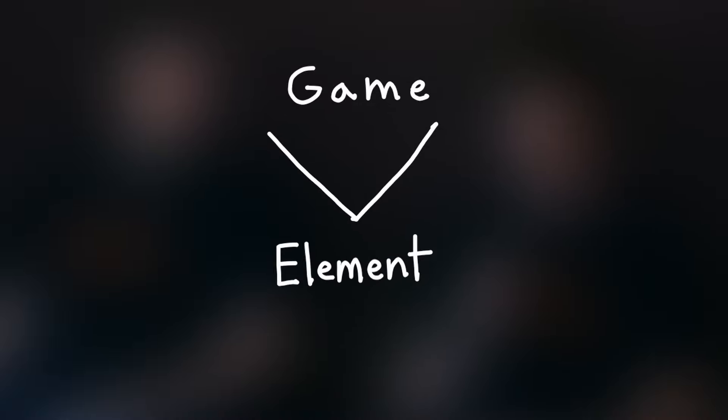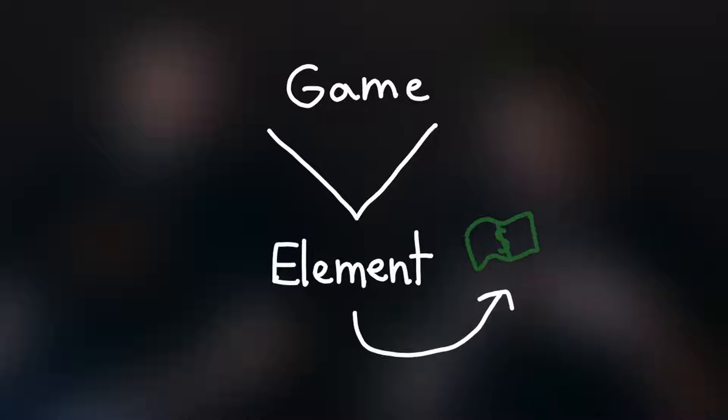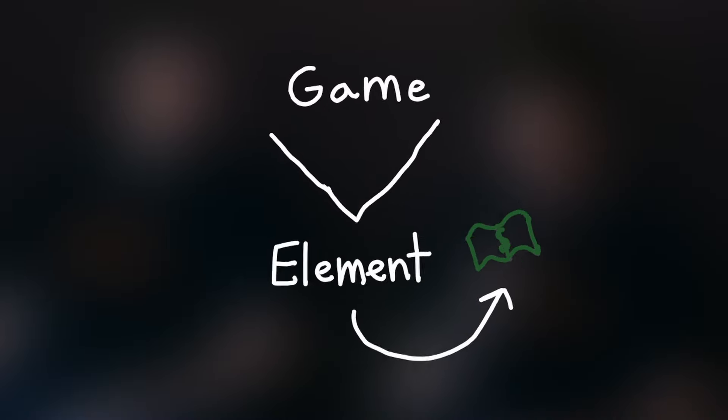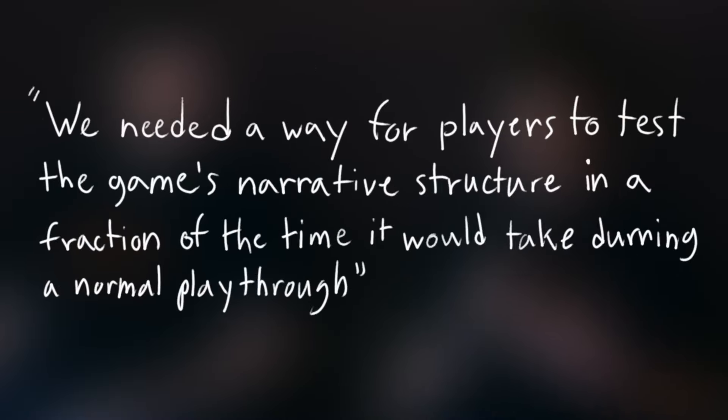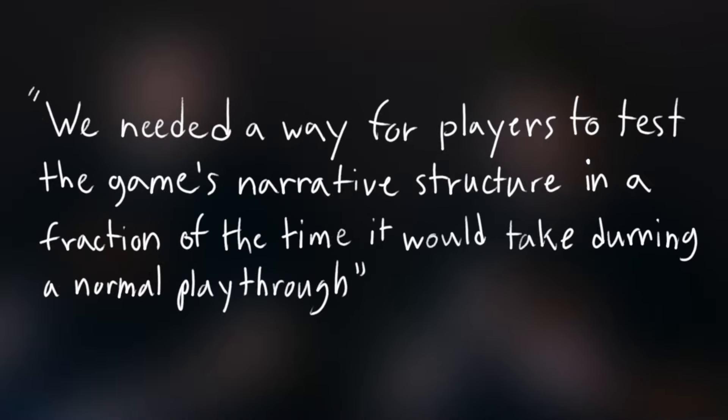Technique 1 states that the key to a great prototype is to simplify it down to its core element, with a risky idea that defines a unique part of the game. Successful games are born out of these prototypes, because the prototypes explore and refine the core of the game quickly. We needed a way for players to test the game's entirely narrative structure in a fraction of the time we'd take during a normal playthrough.